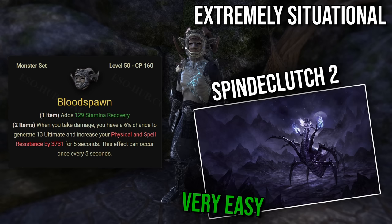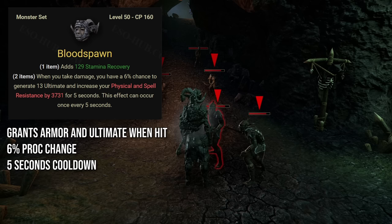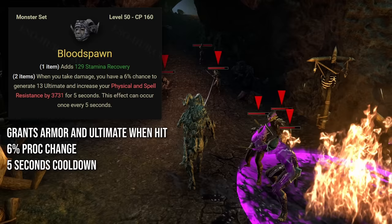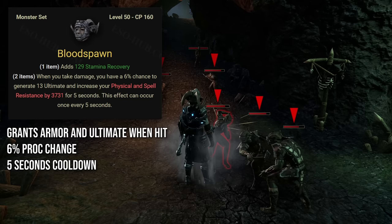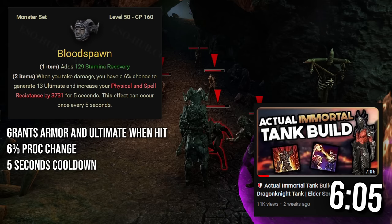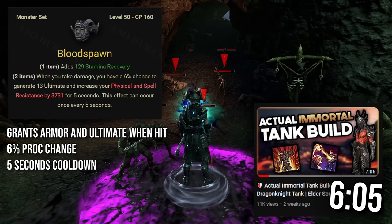Now we're moving on to the Extremely Situational category, starting off with Bloodspawn. A monster set that drops from Spindleclutch 2 dungeon located in Glenumbra. This is a non-DLC dungeon and very easy to complete. When you take damage, you have a 6% chance to generate 13 ultimate and increase your armor by 3,731 for 5 seconds. This effect can occur once every 5 seconds. The uptime on the armor buff will be too low to build around it. It lands in Extremely Situational because of the ultimate generation — if you're using the Leeching Plate set with Magma Shell to bypass certain one-shot mechanics, you can use Bloodspawn to improve your ultimate generation and make it safer. I made a video called Actual Immortal Tank Build that covers this, including a watered-down version useful in places like Dressel Reef or Cloud Rest.